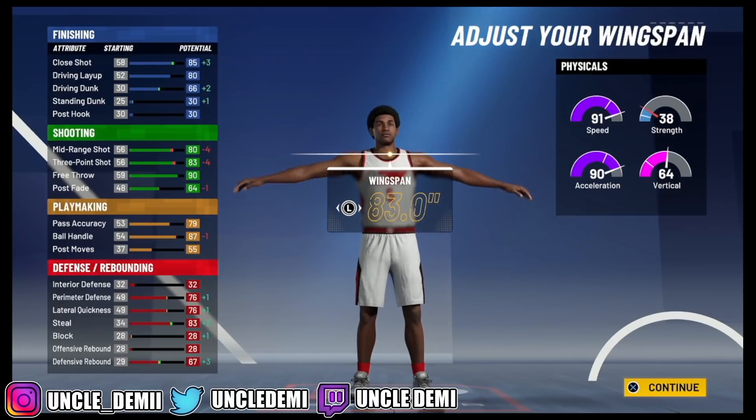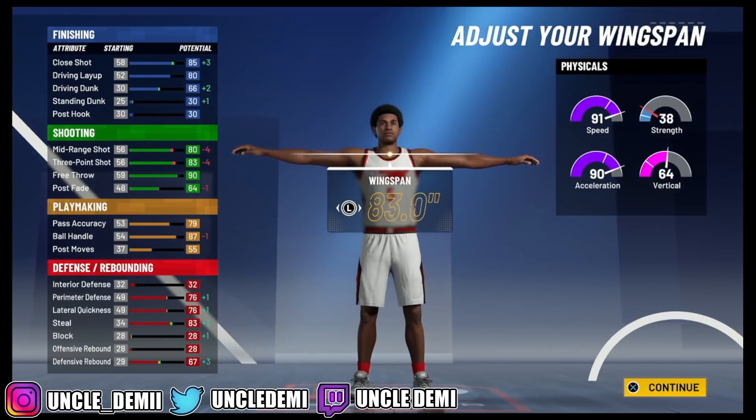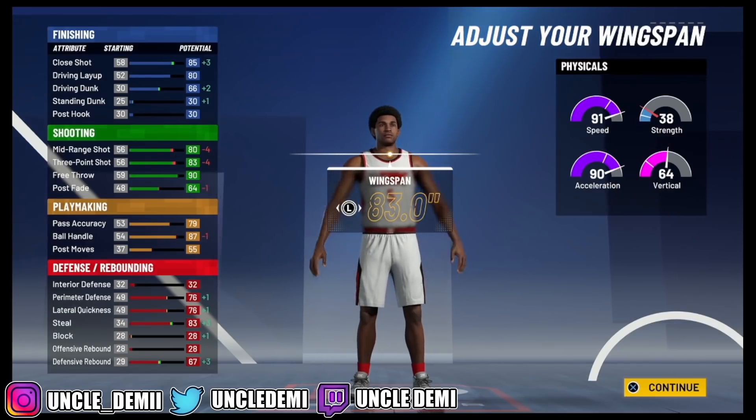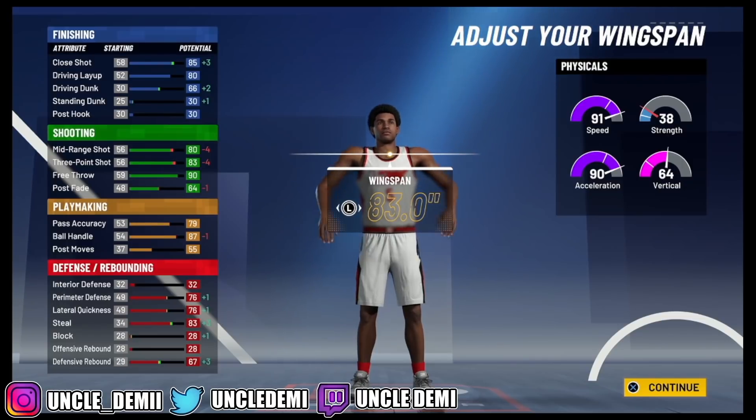That's what really makes this build dangerous because you can green anytime you release it perfectly. You have the pure green window with this shot. 83 pass accuracy, a ridiculous 91 ball handle with 99 speed — you can see how this is just a play shot. 80 perimeter defense, 80 lateral quickness, a whopping 87 steal, and then a 71 defensive rebound.